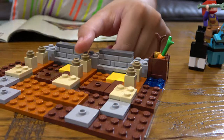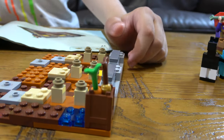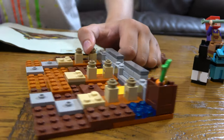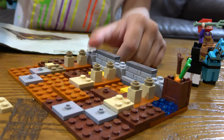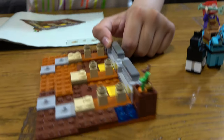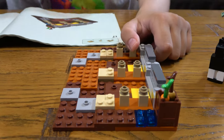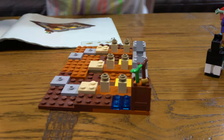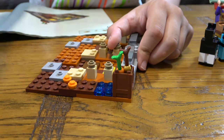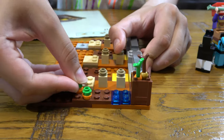And then next we get — this goes here. And then next we place this here. And this here for the carrots — they're growing.